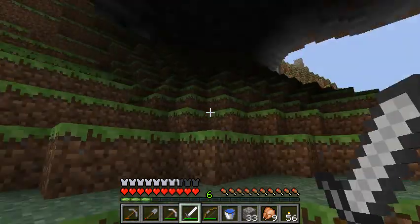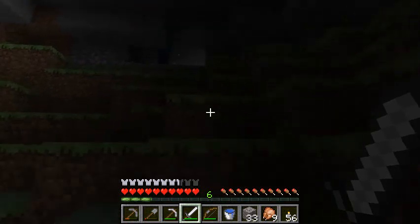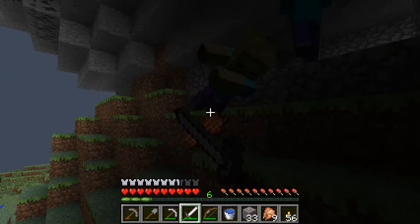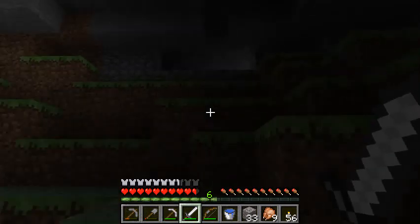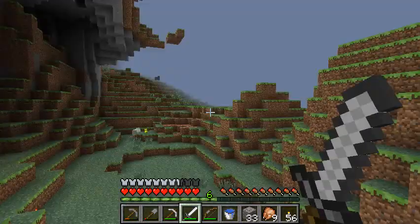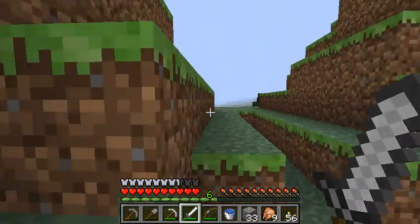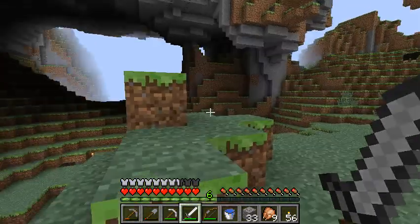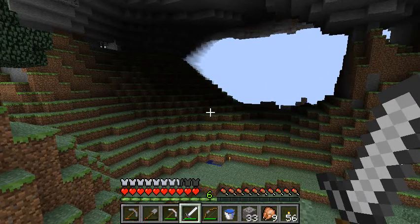There's a zombie up there now. Probably shouldn't go charging. Is that cobblestone — is that a dungeon? Holy crap, it's a dungeon! It's a skeleton dungeon! I've never seen a dungeon above ground like that — well, that's just crazy. I'm definitely going to have to take control of that later; that's going to be a great spot to get myself arrows, and I can also turn it into an experience grinder. This area just is a gift that keeps on giving.